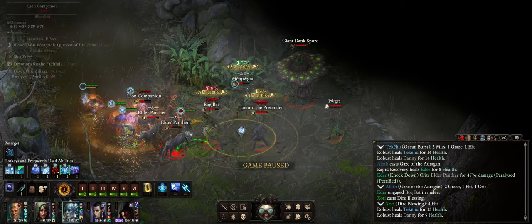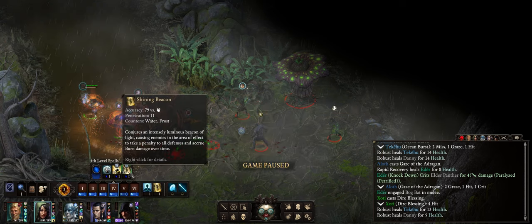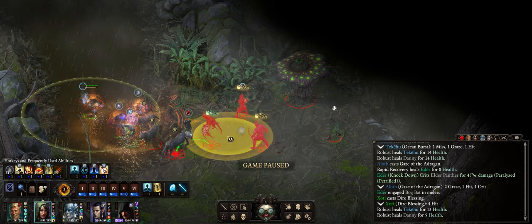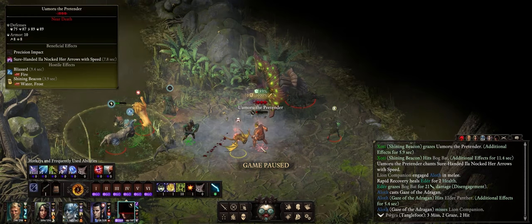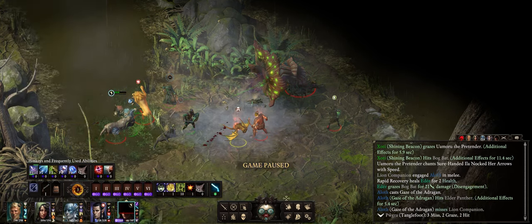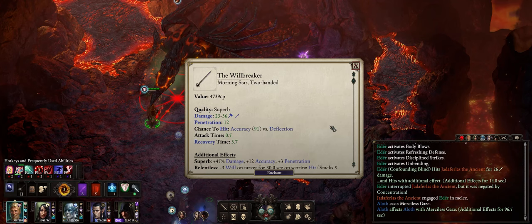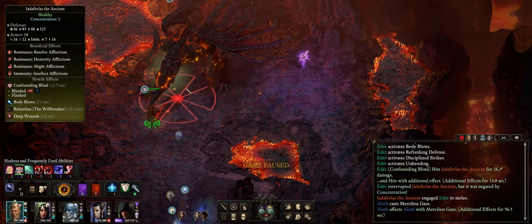And of course, we haven't started on the debuffs. For example, Uamoru has 97 Fortitude, so let's have Shotty go for Shining Beacon to reduce it even further. Now he has 87 from Shining Beacon, which has increased our Cypher's Amplified Wave to 90%. Another example: Jadarphalas the Ancient Red Dragon has 108 Will and 110 Fortitude. Let's see how easily we can reduce that — by just having Adair attack with the Great Will Breaker Morningstar, we already reduced it to 85 Will and 85 Fortitude.